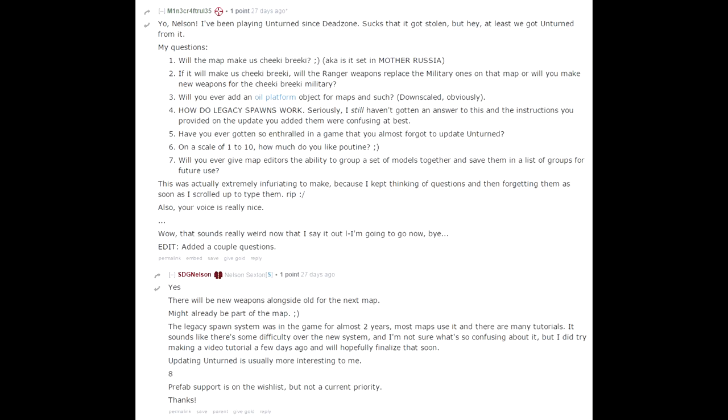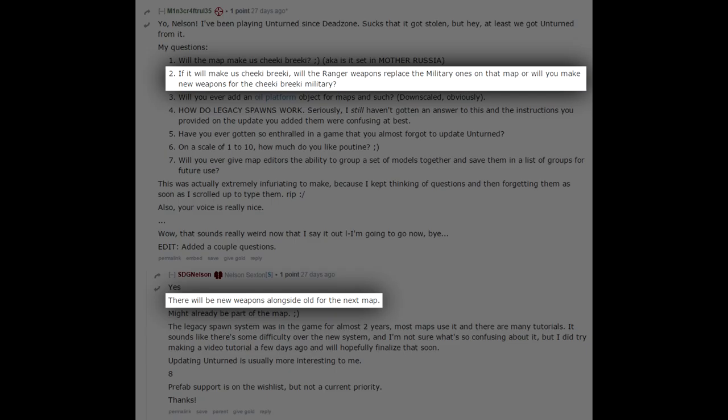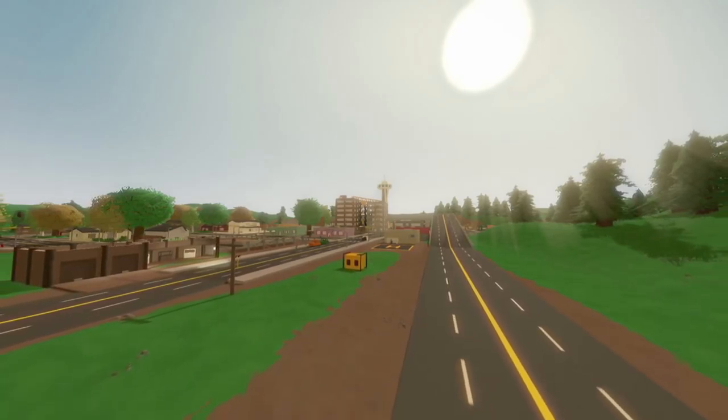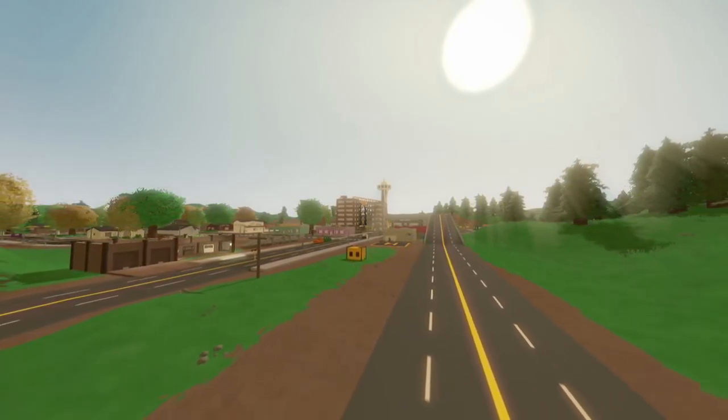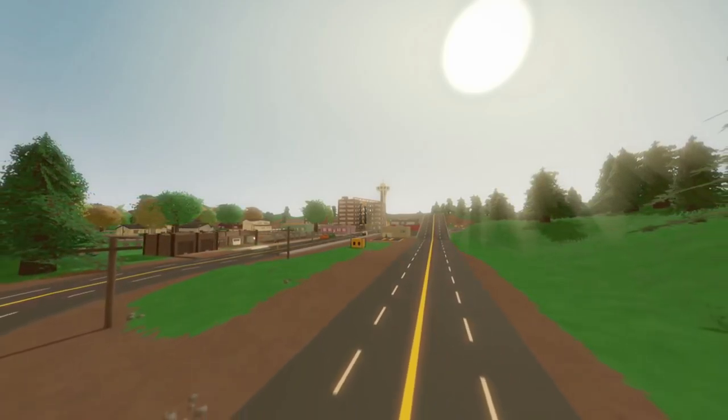Now I'm sure many of you guys know that Nelson has been actively working on a large-sized Russia map as confirmed in his AMA, and alongside it will come new items and weapons, also confirmed in Nelson's AMA. This map and these items have been worked on behind the scenes throughout these past few updates, and Nelson has purposefully not included these new items so that they can be saved for when the Russia map actually gets released in like a month or two.